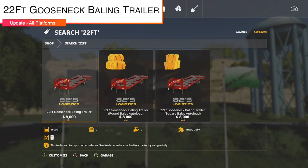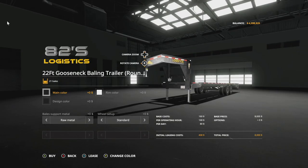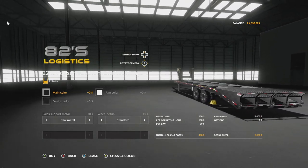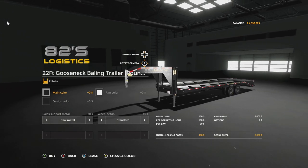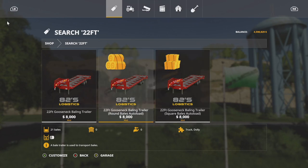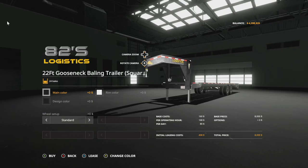A similar story with the 22-foot gooseneck Bailey trailer from A2 Studio, version 1.1 - rebranded under A2's Logistics with new decals for the new brand. Also added two new versions for auto load: for round bales you can do 21, and for square bales you can do 24.